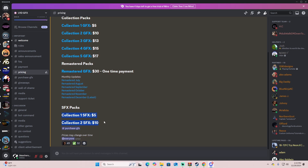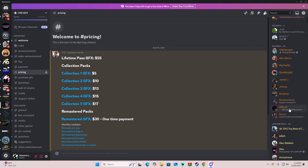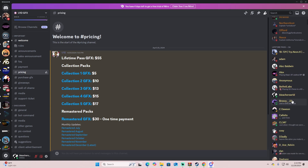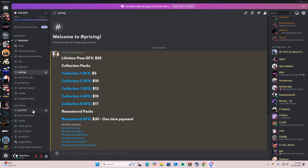You can also buy their sound effects packs as one-time purchases. You go to the description, grab the link for their Discord, and purchase it through there. It's completely legit — I paid through Cash App and was instantly granted lifetime access to the Discord. You can see right here — this is me, lifetime pass member. I absolutely love this graphics mod.